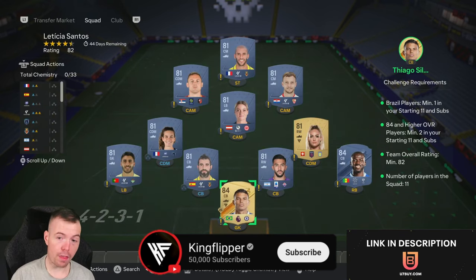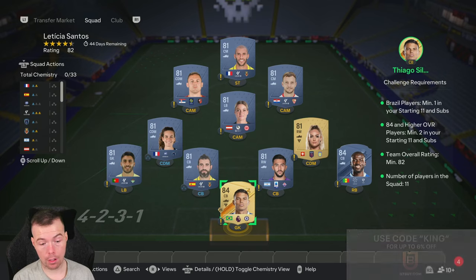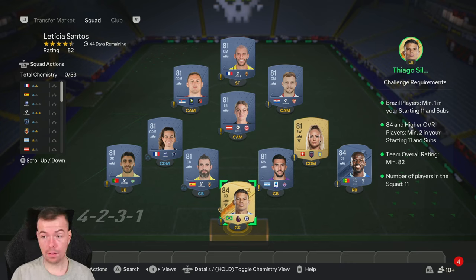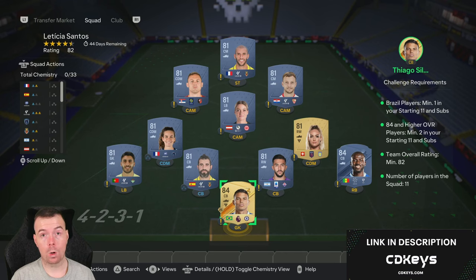It's a very cheap and fair price for an SBC. The problem is fodder has gone up quite a bit — this was about 10 to 12k before, but it's gone up since because prices of high-rated fodder, anything 83 or higher, have increased. 81s haven't gone up, which is good because you need two 84-rated players and nine 81s for this 82-rated team.